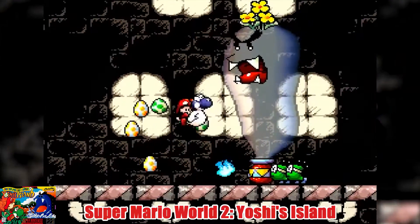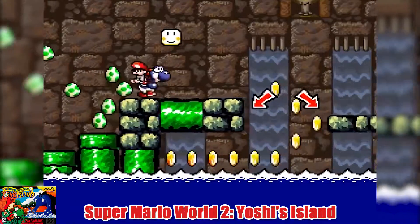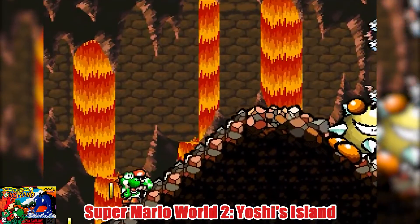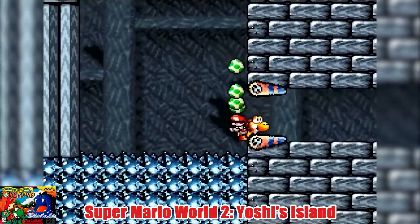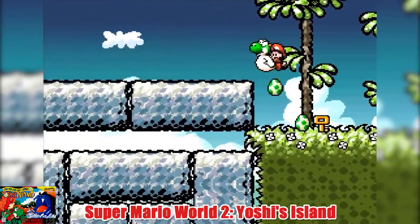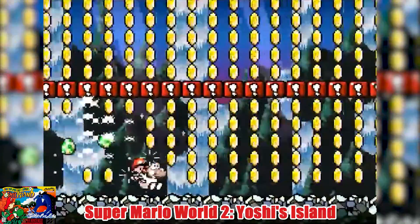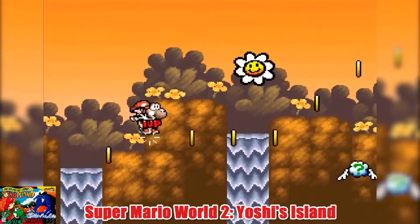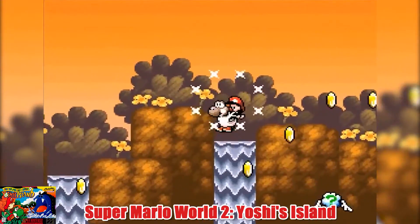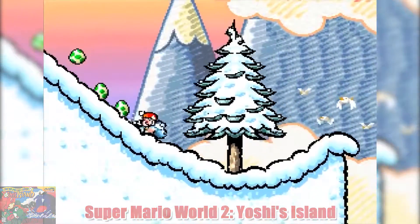There's also clever use of Mode 7 graphics in some of the sprites and boss battles. The music in Yoshi's Island is fantastic, especially the final boss theme that smacks you in the face with a heavy metal rip. With its distinct crayon-drawn graphics, puzzle-solving elements, and item collecting, Yoshi's Island is simply a work of art meant to be experienced. It's not a true sequel to Super Mario World, but it's a great game that shines among the rest.